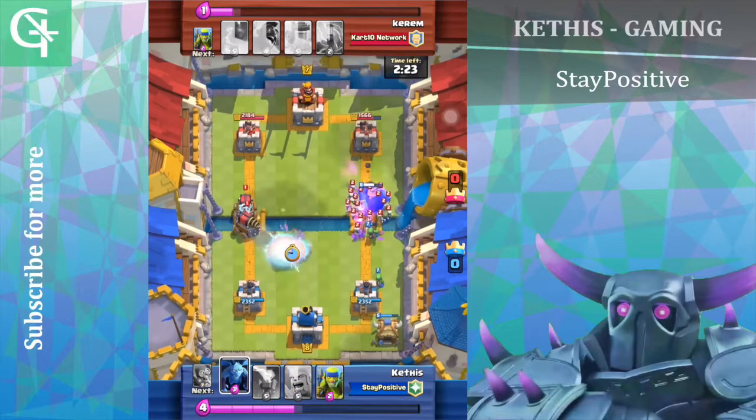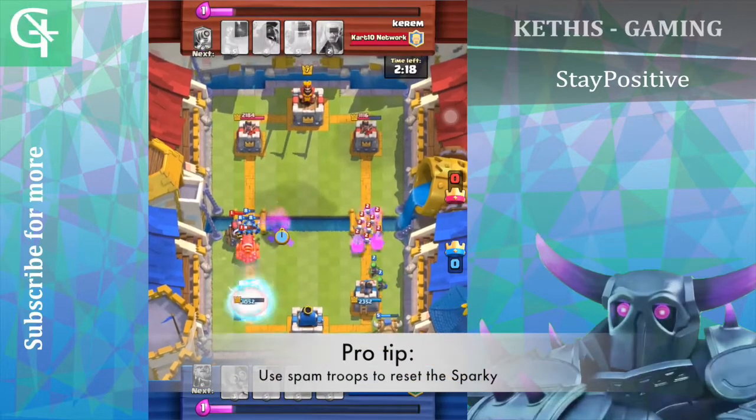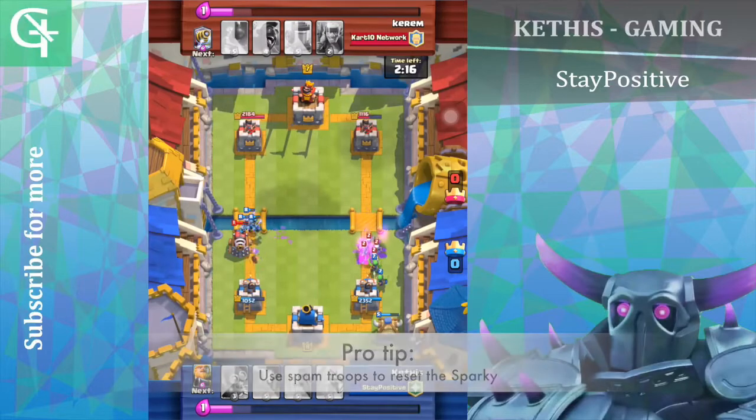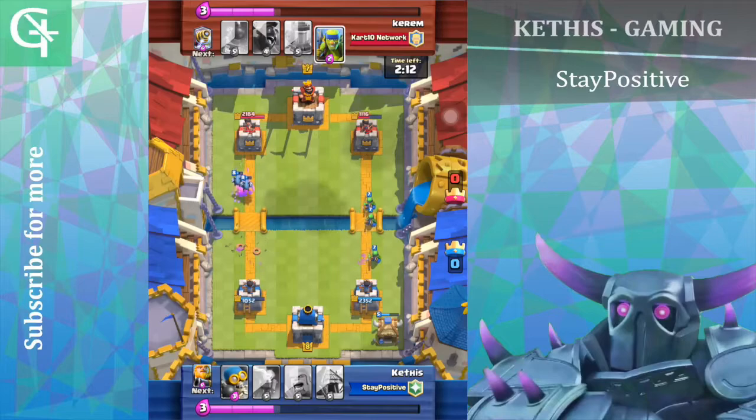So what you guys should do is, once your sparky is loaded up, put down some one-elixir-cost skeletons in front of it so that it targets them and it has to take more time to reload.